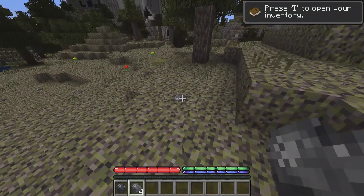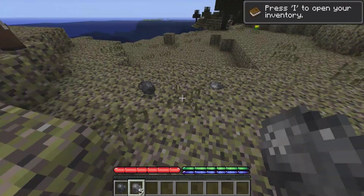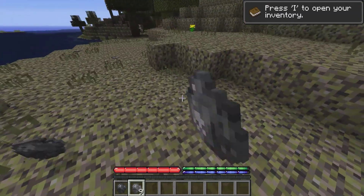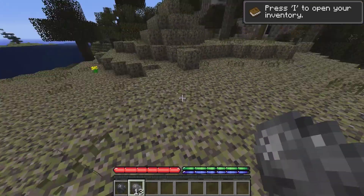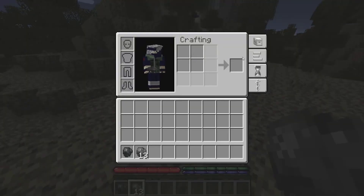So in TerraformaCraft, you have to go back to like the Stone Age — back to the basics. So the first thing we need to do is pick up all the stones we can get. And since you can't get wood, you're thinking, how do I make items? Well, I'll go through that.